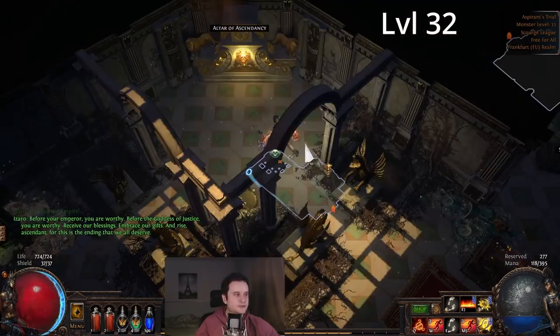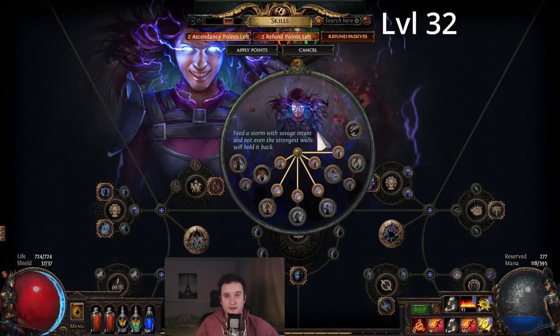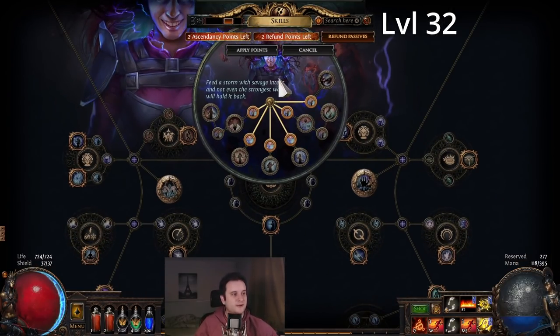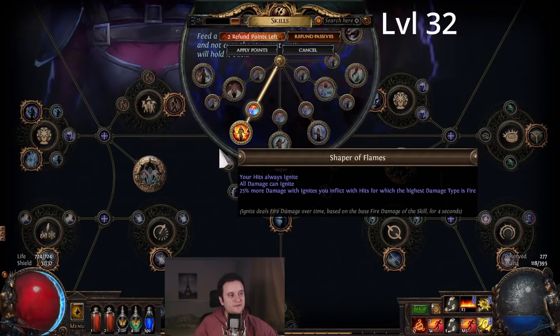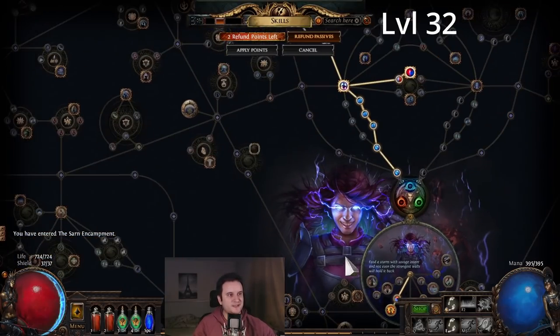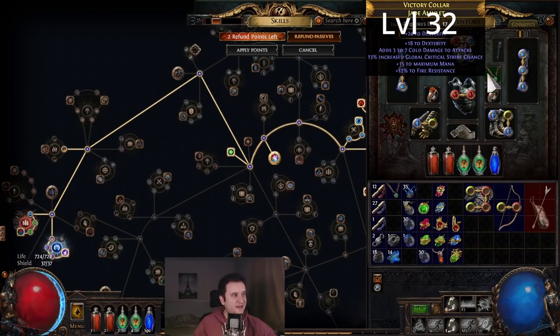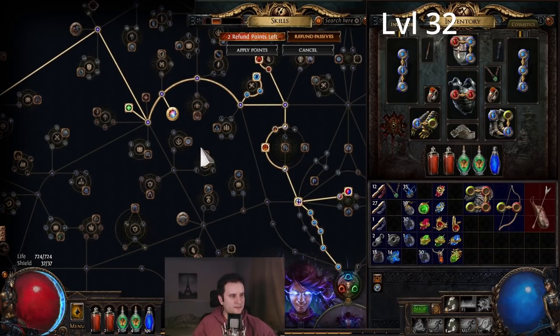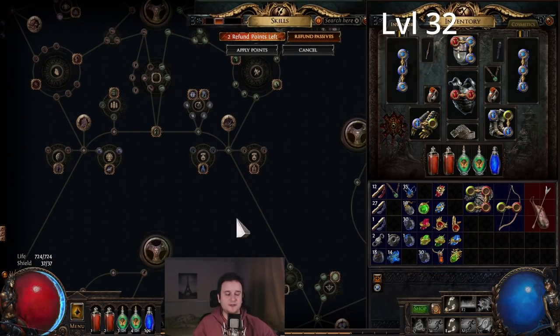We're now level 32 and just completed our first Izaro. We choose our Ascendancy: Elementalist. Now you have a decision — you could go Armageddon Brand Cremation, but we're going Shaper of Flames. To level the build after respeccing you need enough Dexterity for the dex gems — probably get the Agility node or a Jade Amulet. You can also craft dexterity at the crafting bench.